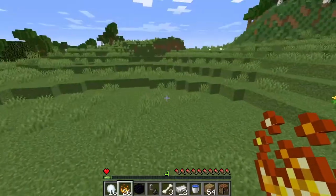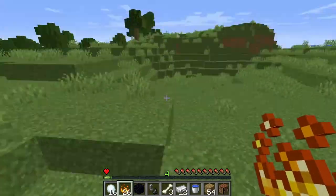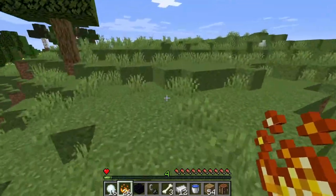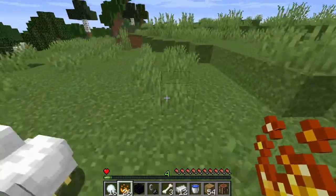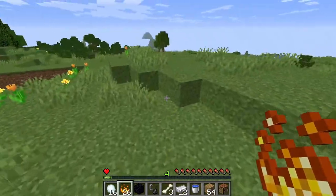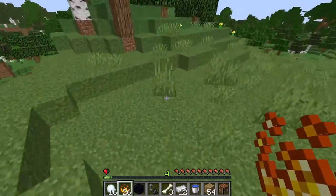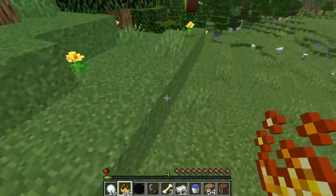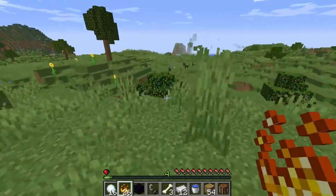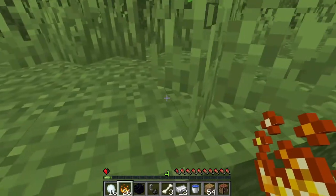We managed to get 26 blaze powder after that death and destruction dealing with the blazes. We've killed maybe 50 of them — it was really hard getting 12 blaze rods. Now we just have to find endermen and get ender pearls, then we're going to go to the stronghold. I'll see you there.